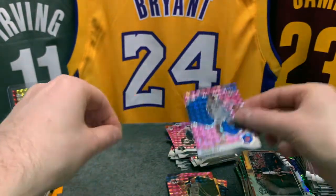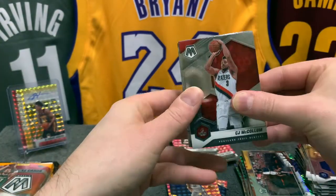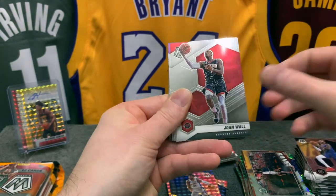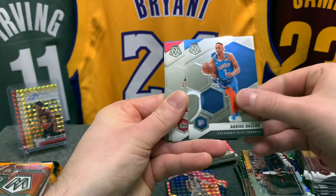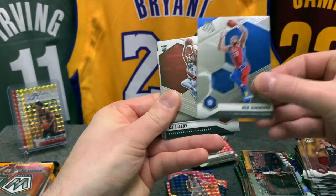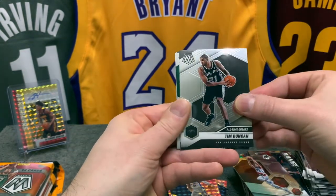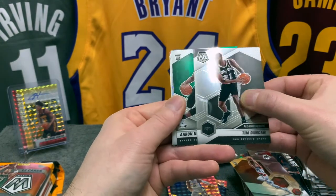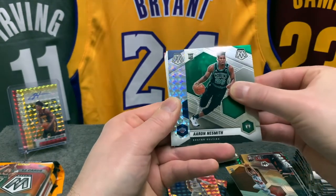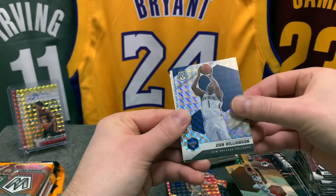Pinks: Landry Shamet, we have Mikal Bridges, and a rookie for the Pistons — Saddiq Bey. Okay, welcome, let's get this Genesis! Nice silver — CJ, Monte Morris, John Wall, Darius Bazley, we have Lou Canard, Ben Simmons, CJ Elleby rookie. We have Tim Duncan All-Time Greats, a green Aaron Neesmith for Boston Celtics, and here's the silver — that's gonna be Zion.